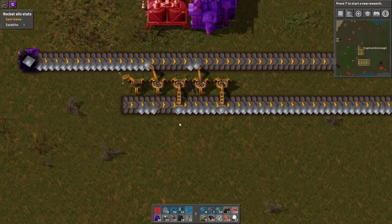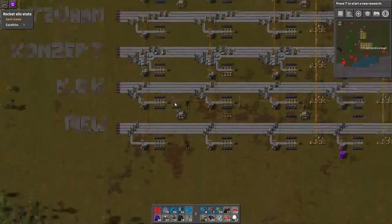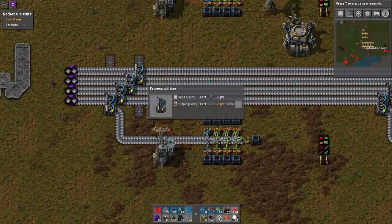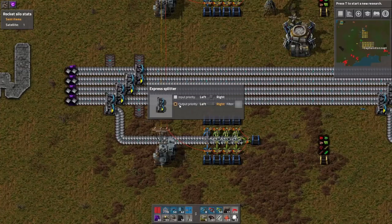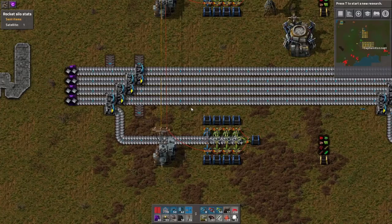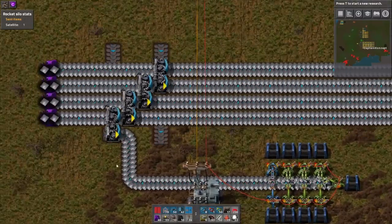One other thing that has changed is the splitter mechanic. Now we have the option of setting input and output priority. And being able to set the output priority now gives it a whole new set of uses for priority splitting.